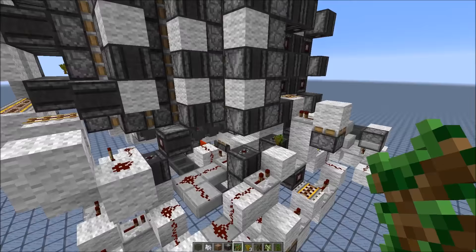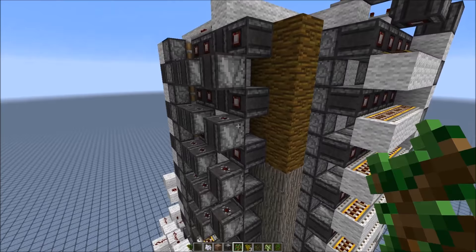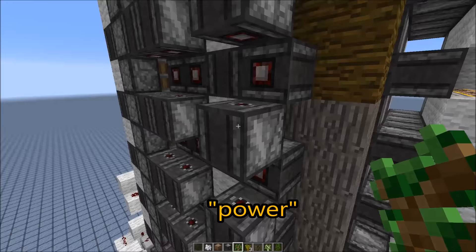When working with the new observer block, not much has changed. We just have new possibilities to power stuff. For example, that's one of the best features: you can power air blocks now, then you can go around the corner, and it's really useful.